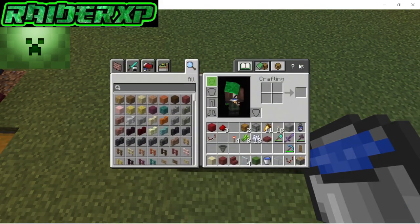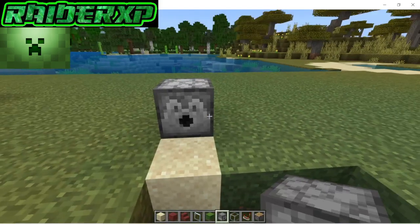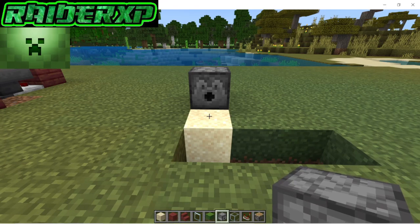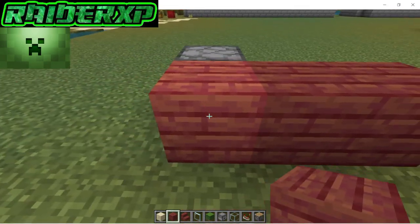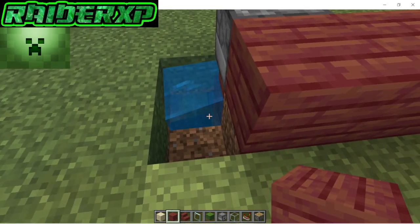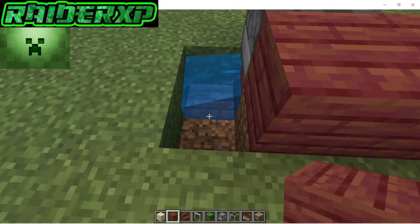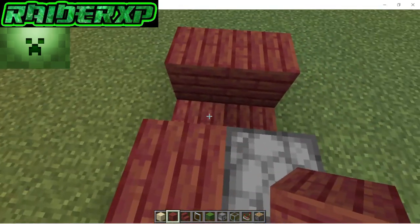Next thing we're gonna do is grab our dispenser and place it right on top of that stair just like so. Grab your block of choice and place three blocks alongside it, then take out these two blocks there and place two blocks just like that, and then two more above.